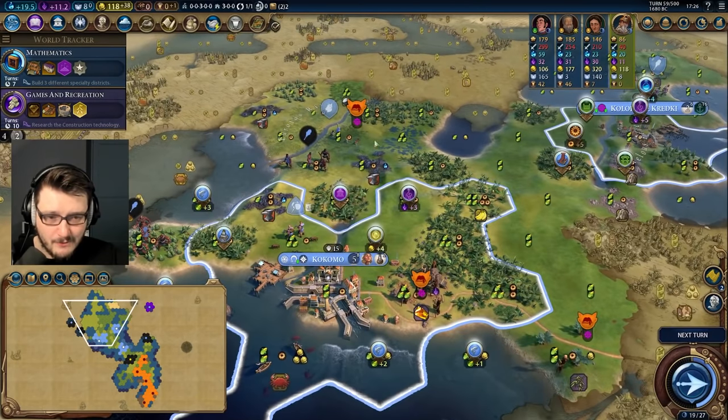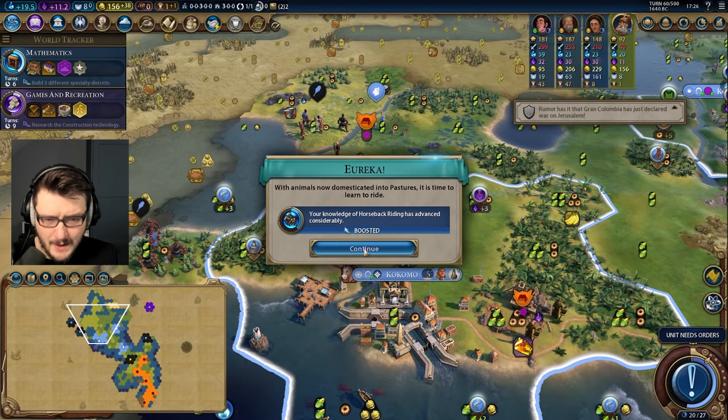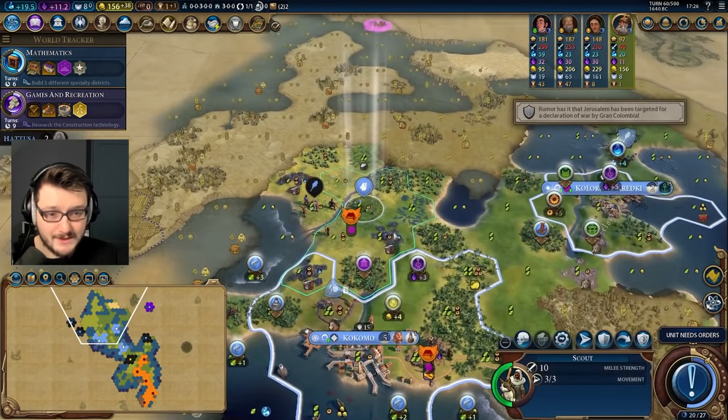We'll move the Acropolis over here — it'll be a slightly worse one, but it's not the end of the universe. We'll figure out where to put our diplomatic quarter later. Good industrial zone though. Potentially we could go industrial zone in the capital, but we're not going to. We'll pop up a pasture right there — that's a three-food, two-production tile. That's a really damn good tile.